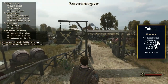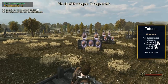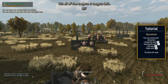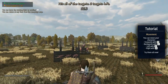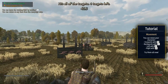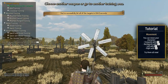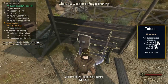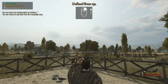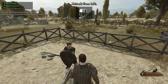WASD to move, F to select. I left click to shoot. I prefer sword and shield. I move the mouse to the right and right click. I move the mouse up and right click. Down and right click. Move the mouse left and left click.